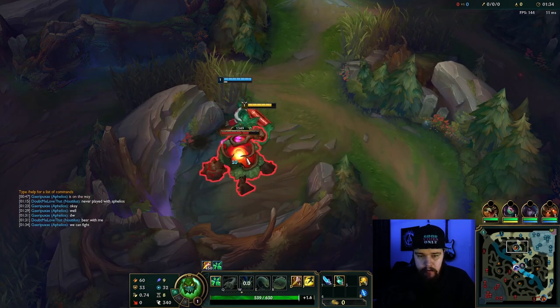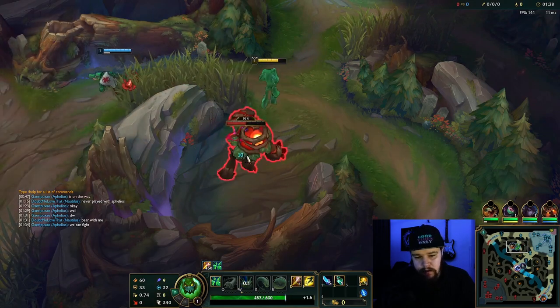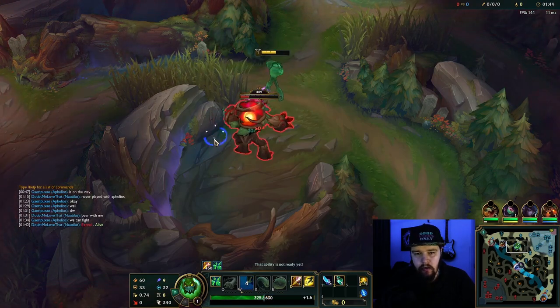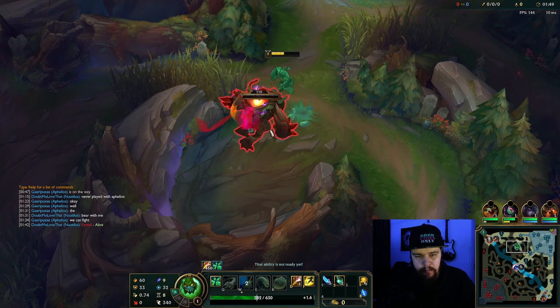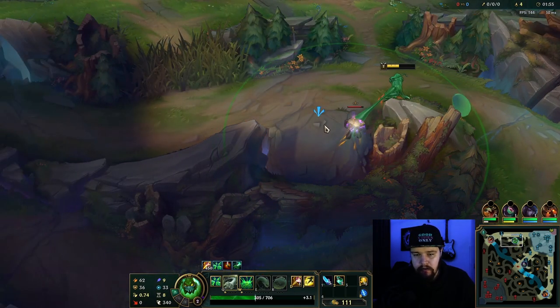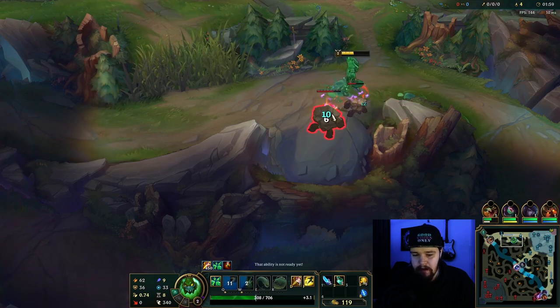The most important thing about Zac is learning his clear. I'm going to be showing you a dumbed-down version of his clear here, but he has so much potential when it comes to his clear. He's one of the fastest clearers in the game if you do it right — his full clear is 3:05 if you do it absolutely perfectly, which is very hard to replicate, but it is definitely possible.